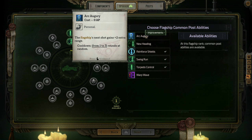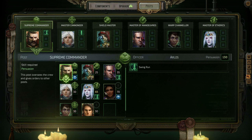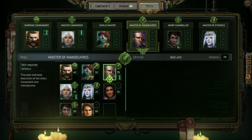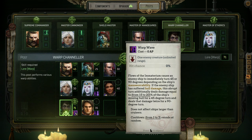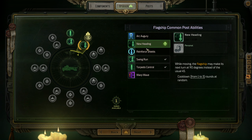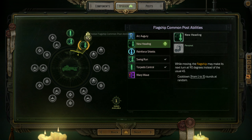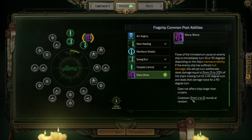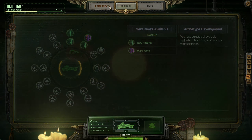Looking at abilities - I've got Turn to New Heading and Warp Wave. Warp Wave causes the enemy ship to immediately turn 45 or 90 degrees depending on maneuverability, and if the ship has suffered hull damage, the abrupt turn deals additional damage. I like that idea - apply that. Let's go back to components.